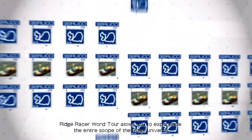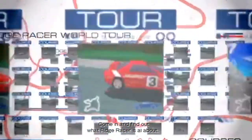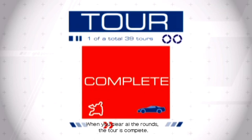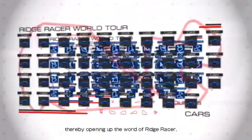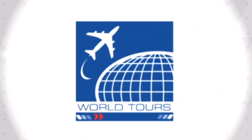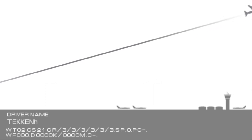Alright, we'll go to World Tours. Ridge Racer World Tour allows you to experience the entire scope of the Ridge universe from the very first installment released in 1993 to the present. A tour is comprised of a series of races referred to as rounds — to move on to the next round you must finish in a certain place. The name was already 'Tekken' and then I accidentally put the H there, so that's why my name is 'Tekken H.'